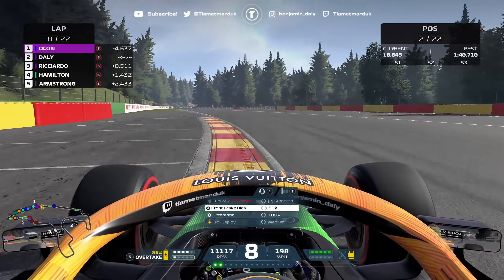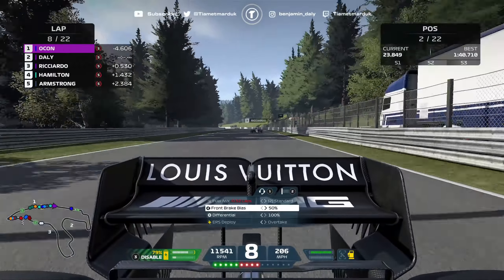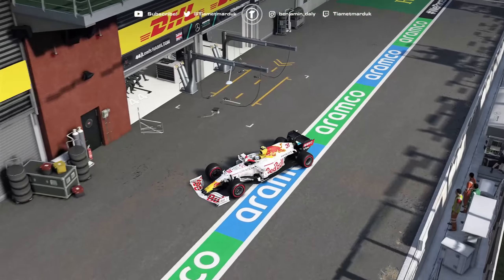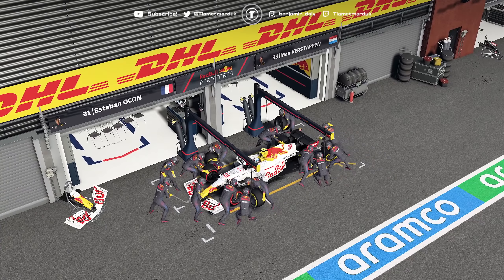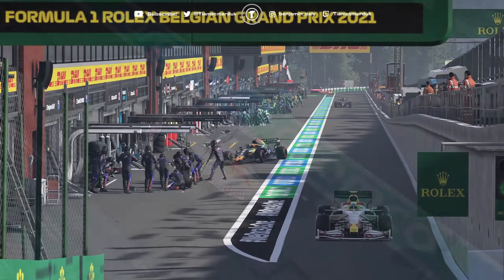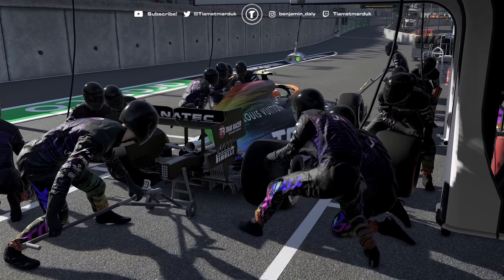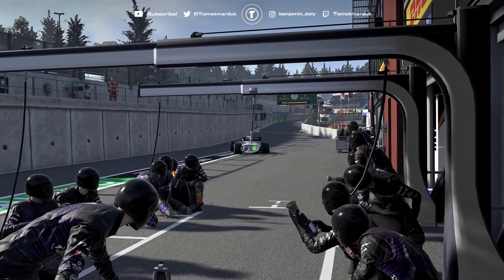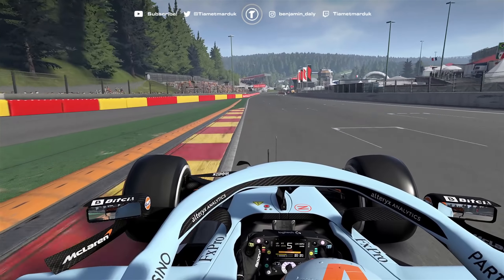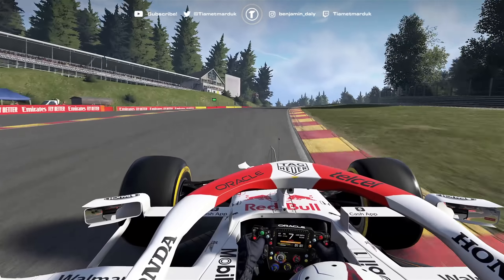He's actually going onto medium compound tyres, so there goes that plan. Maybe if he encounters traffic we'll have a chance. Ricciardo is on the hard compound tyres — stupid strategy. My teammate with the worst strategies in the field, and he's been undercut by Lando Norris as well to make matters even worse.